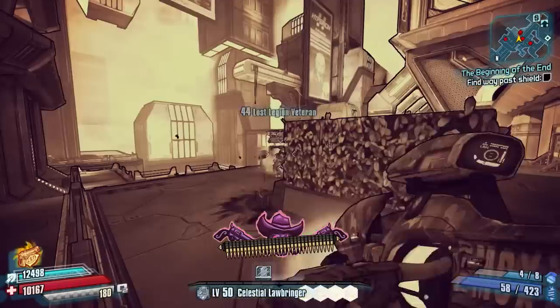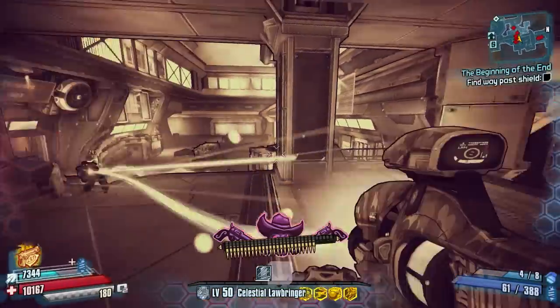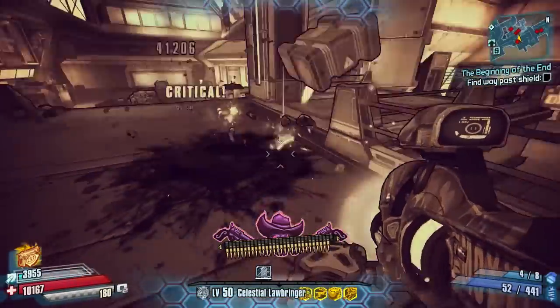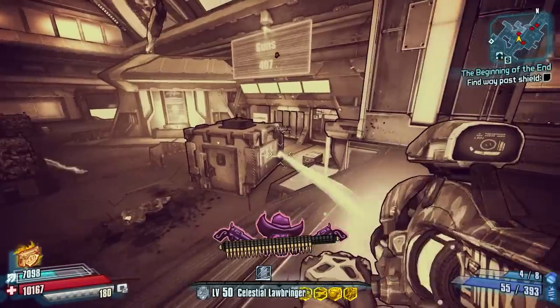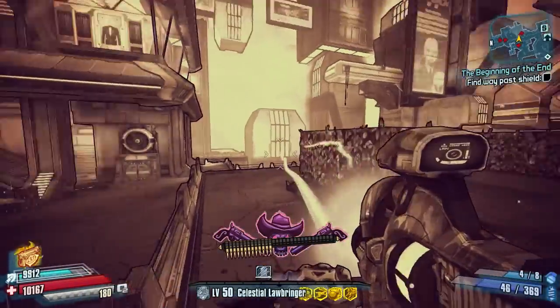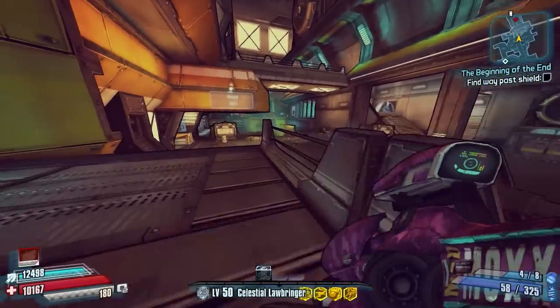Here's a little example of crowd control in the Hub of Heroism. As you can see, with non-boss enemies you're pretty much nearly one-shotting them. This has all been done with the same gun, same setup, same class — all I'm doing is unequipping and equipping the Celestial Lawbringer class mod.